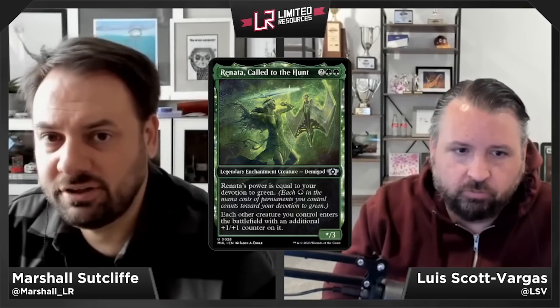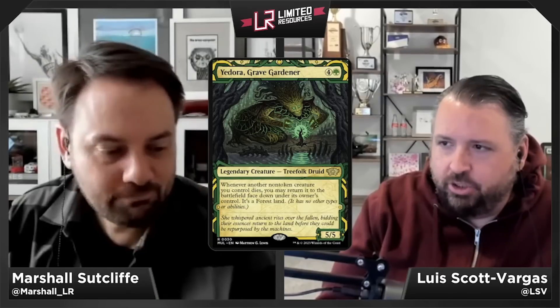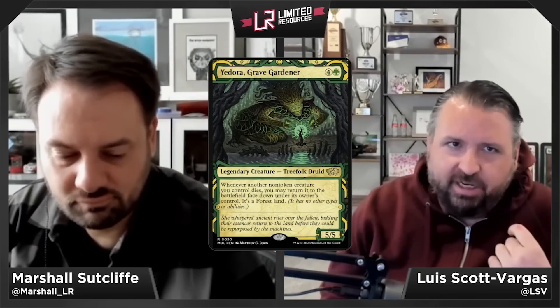Yedora, Grave Gardener — four and a green for a 5/5 legendary Treefolk Druid at rare. Whenever another non-token creature you control dies, you may return it to the battlefield face down as a Forest land — it has no other types or abilities. Getting a couple extra lands out of the deal is a nice bonus. Yedora gets a C-plus — a five-mana 5/5 isn't super exciting, but if it's one of your five-drops it's acceptable.